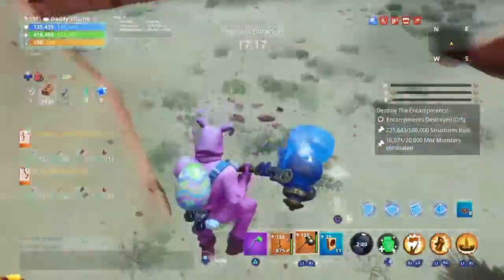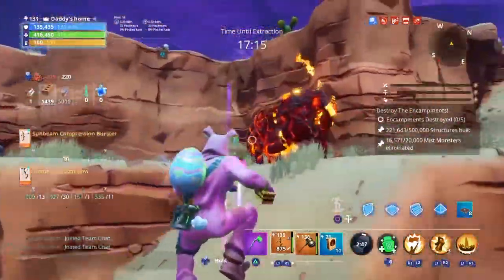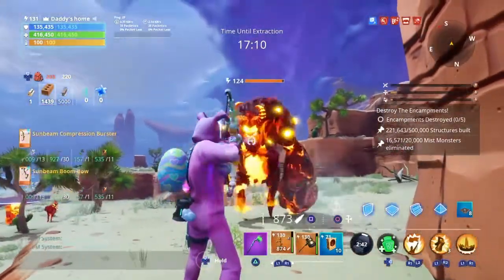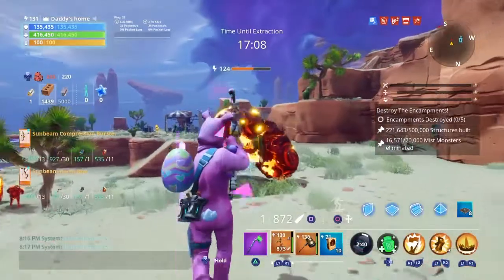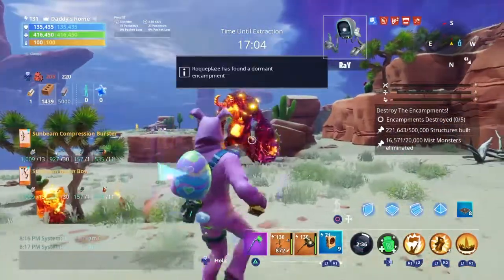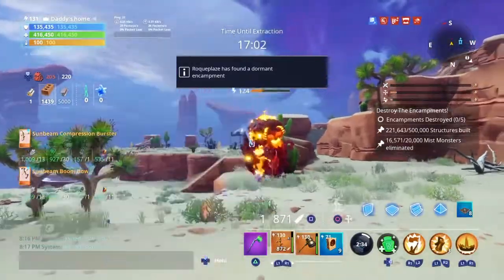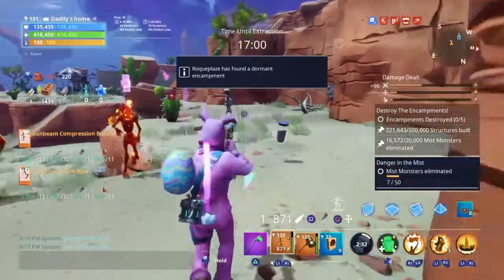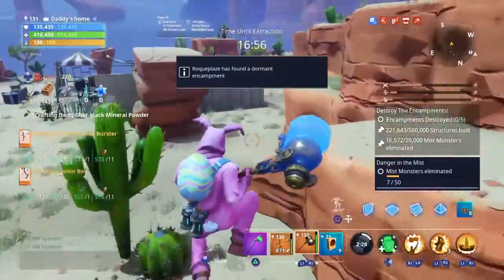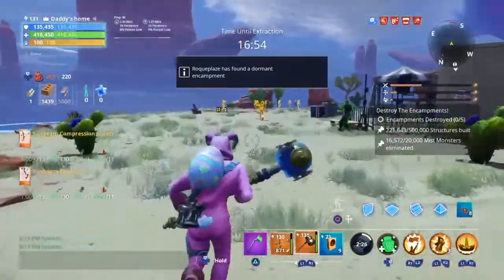Got it on the side. Let's see — fully charged. It does push the Smasher back. Against higher husks, that's a good amount of damage.